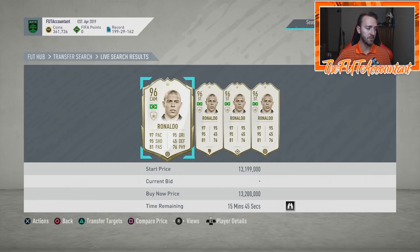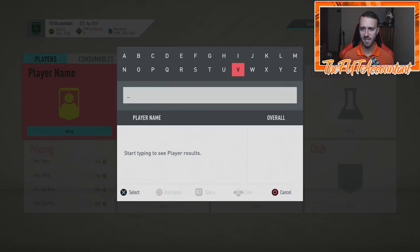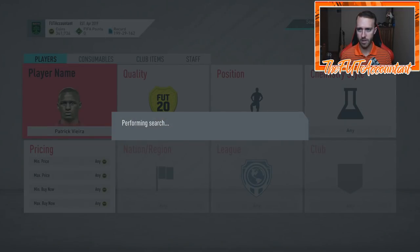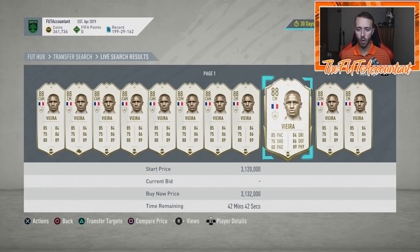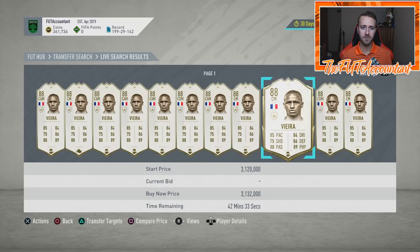The most interesting thing to talk about is the market price and what's going on with these cards. If you have Icons, what does this mean for you? Let's say you have middle Vieira — 88 Vieira in your squad, tradable. Is this card's price going to take a drop when the Moments come out? I say yes. These next couple of weeks are going to be significant. We have a bunch of big-time SBCs coming — Holland Player of the Month, Neymar Player of the Month possibly, a mid Icon SBC, and of course Prime Icon Moments.